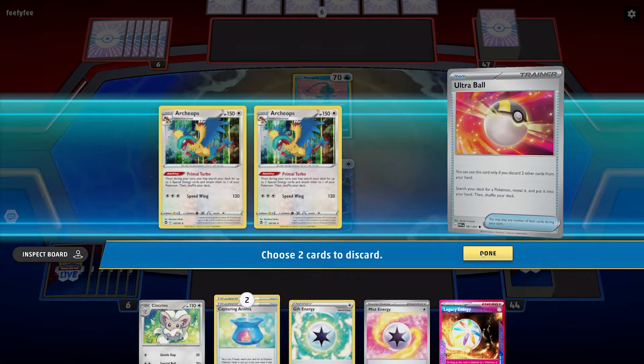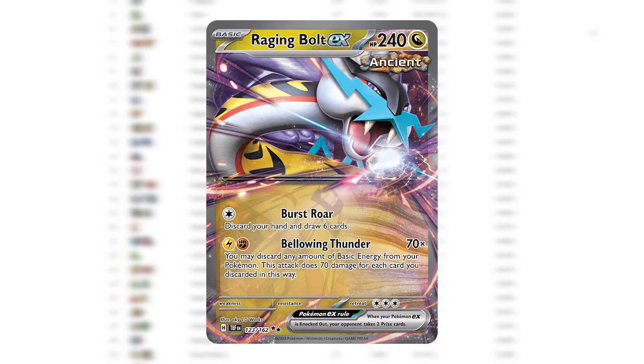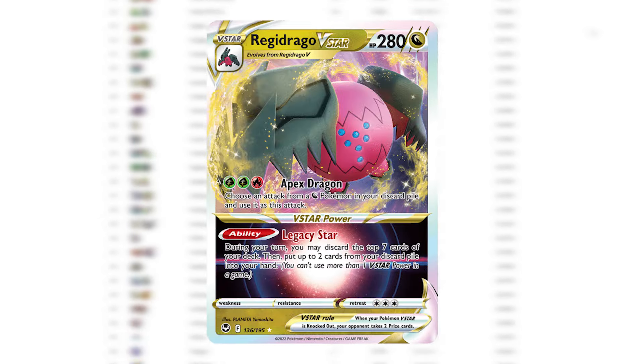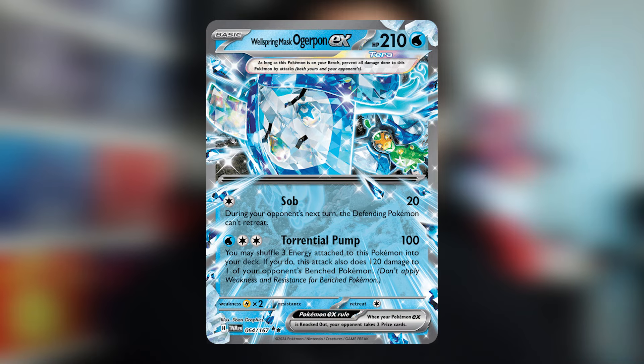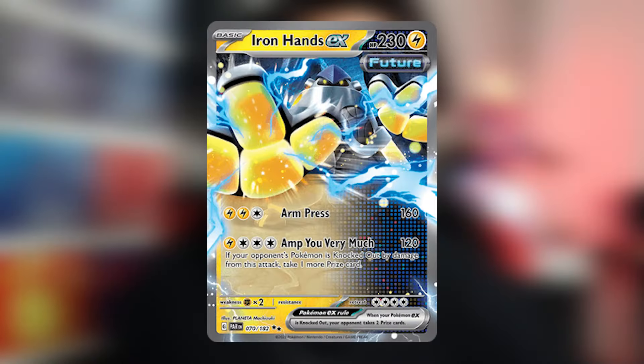Let's talk about matchups. This deck is really simple — the main goal is to put Archeops into the discard pile and use Lugia V-Star's ability to summon them to the bench, then use Archeops' ability to power whatever Pokemon you need. Cinccino is really good to knock out big beefy Pokemon like Raging Bolt EX, Dragapult EX, Charizard EX, Greninja EX, Blissey EX, Dialga, and Regidrago. Wellspring Ogre Pawn EX is great if your opponent doesn't have Manaphy. Iron Hands EX is really good into single prize decks — Lost Box, Gardevoir, and Festival Grounds decks.